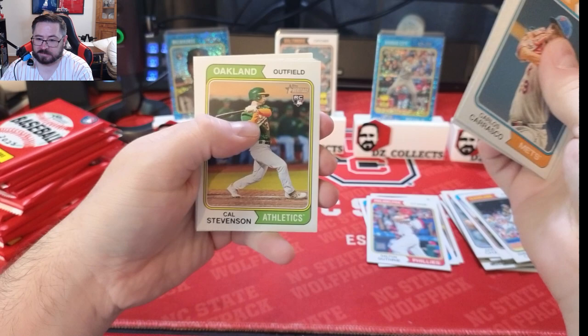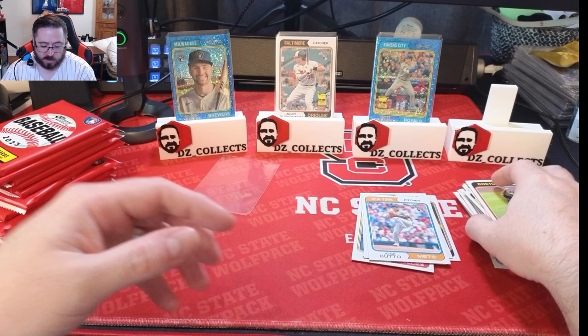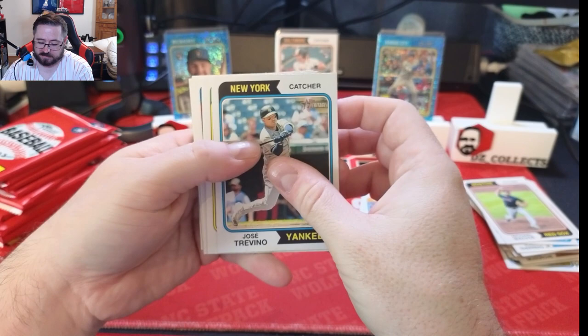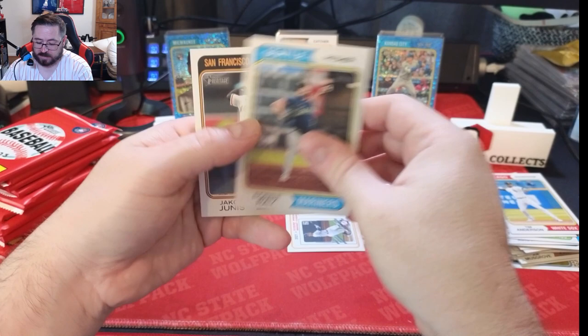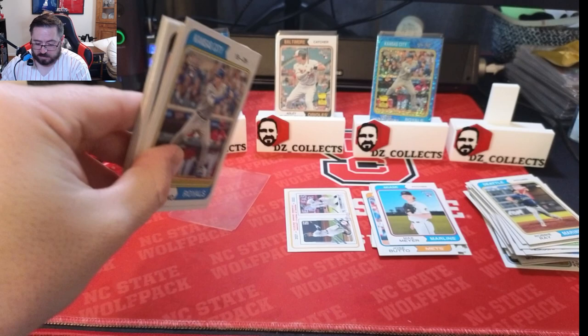No blue sparkle in this pack. Carlos Carrasco, Gerald Perdomo, Joe Ryan, Cal Stevenson, Jose Butto, Carlos Santana, Santiago Espinal, and Michael Wacha. So far I'm already happier with this box than the Target one, just because the parallels have hit better. We also got Trevino, Kikuchi, Ryan Helsley, and a TA7 for the White Sox. An Aaron Judge special card for the inserts, plus Max Meyer, Robbie Ray, and Jacob Junis. Last few packs not much, but overall very good.